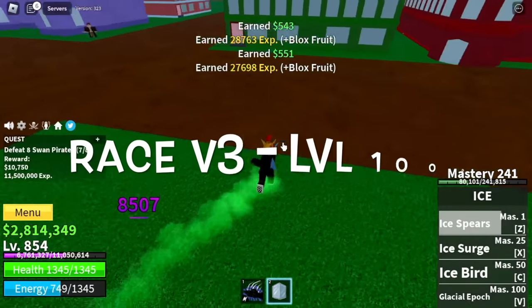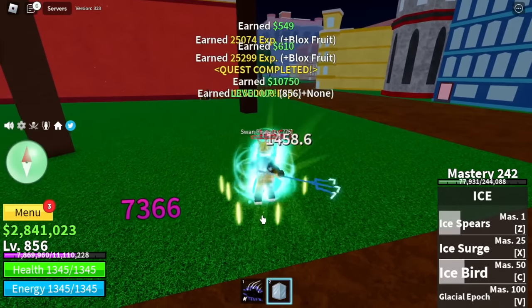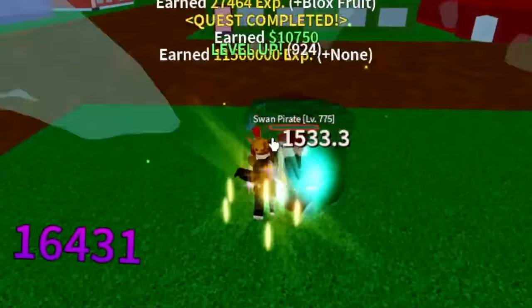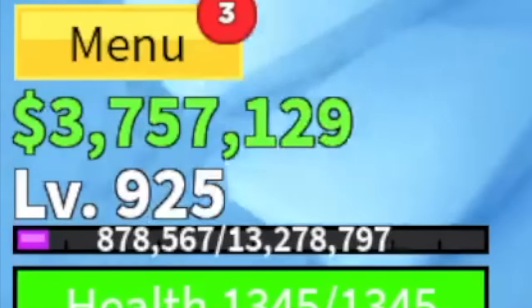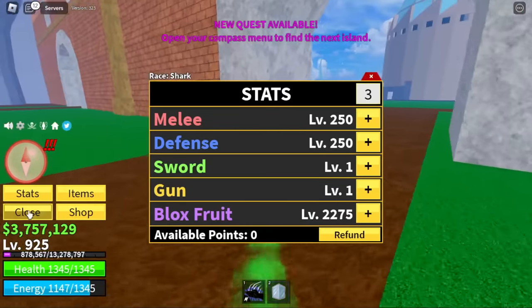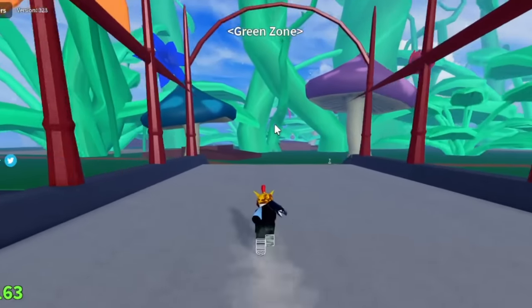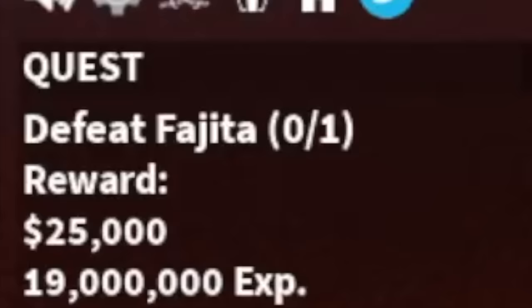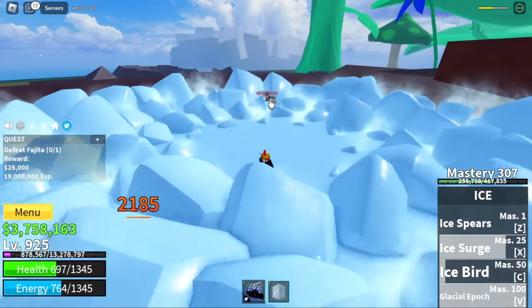Next up, Race V3. The target level is 1,000 — that is the requirement level to start the quest. We're going to keep grinding with the Swan Pirates until we reach level 925. Let me show you the stats: 250 mil defense, Blox Fruits 2,275. Next target is the green zone, grinding on Fujitora until you reach level 1,000.